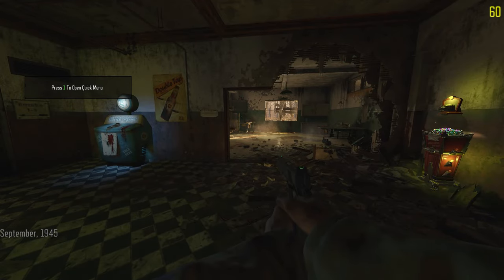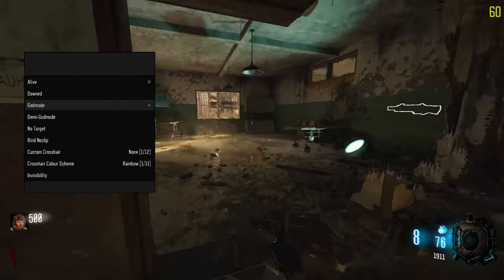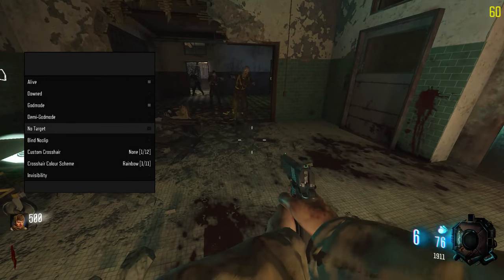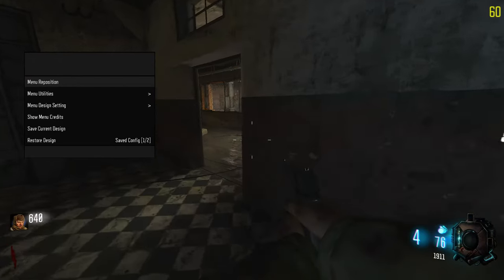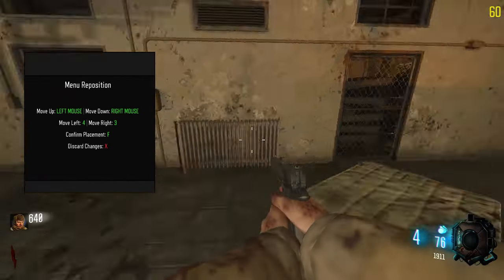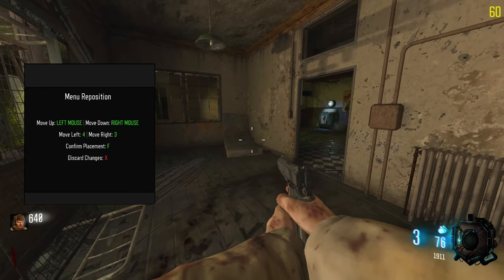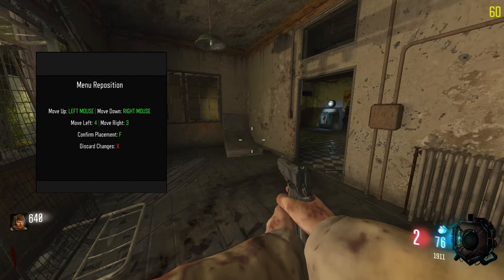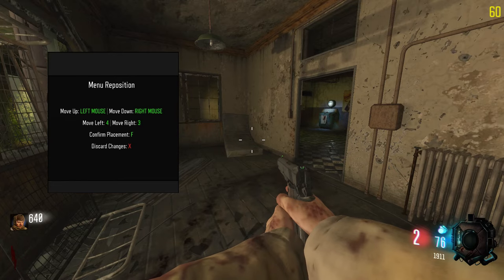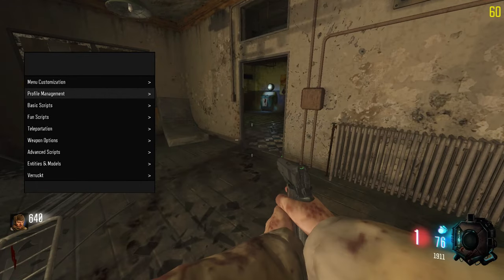Nautilus menu. Oh, that's sick. They have two different menus - that's kind of cool. The aesthetic is really nice. It is based off sub version but it is really nice. Let's put on no target - now they can't see me. So we can actually customize it. There's like a whole thing - we do up and down like that and three and four to move left and right. We can even discard the changes. That's actually pretty nice. I'll remember that in sub version.